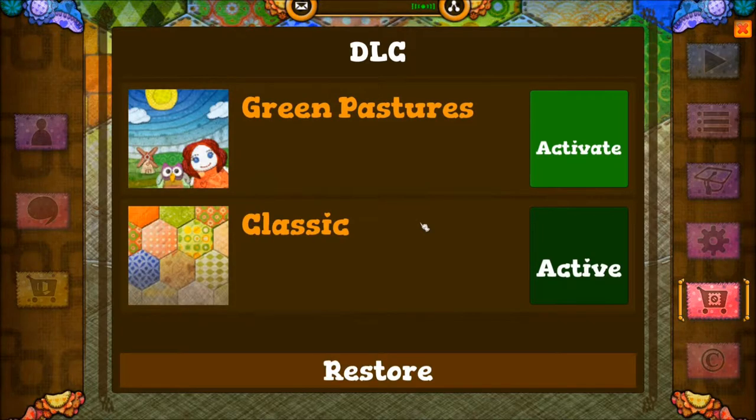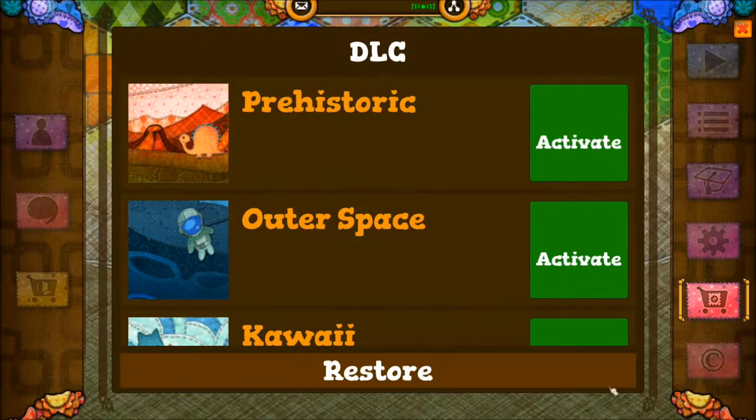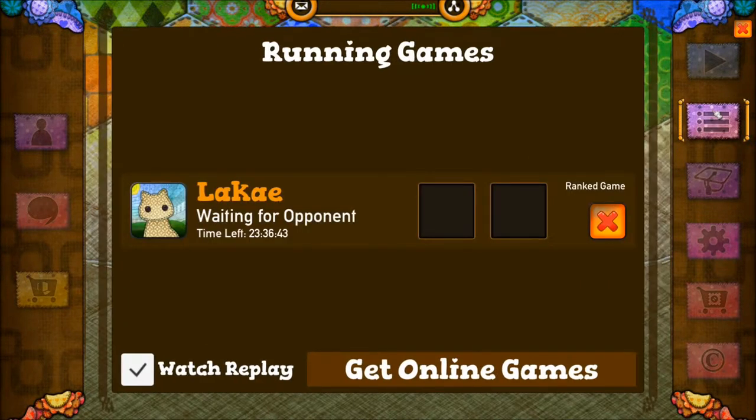For ranked games you just say how many games you want to play at once — up to five — and when you hit the button it syncs you up. DLC is basically different types of blankets you can play with. Gameplay speed can be adjusted. You've also got differences in score calculations: the original mode with minus points for holes, or a purely positive scoring mode where it's just how much of the quilt you can cover.